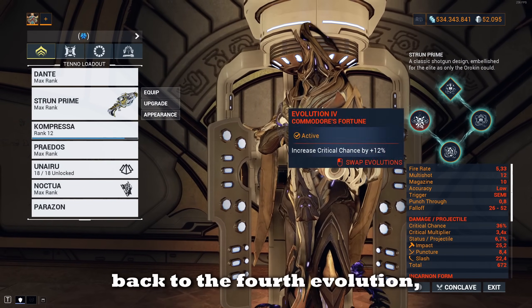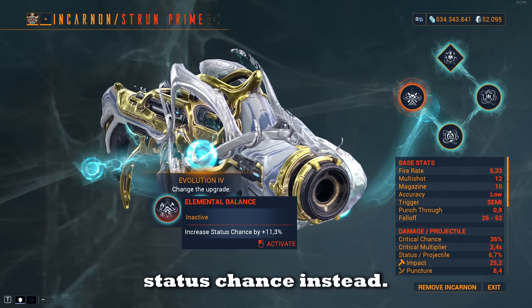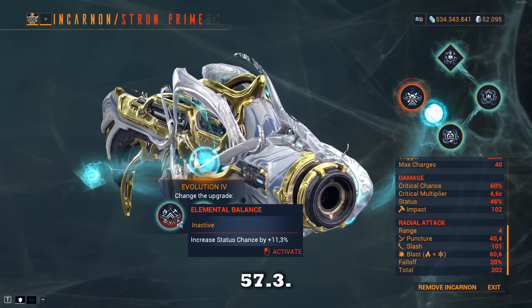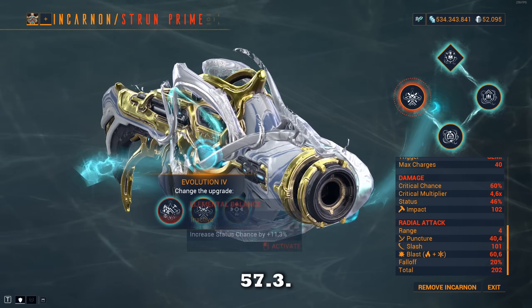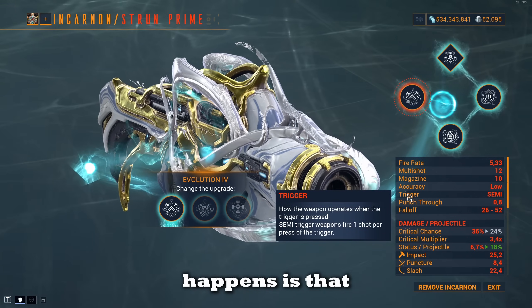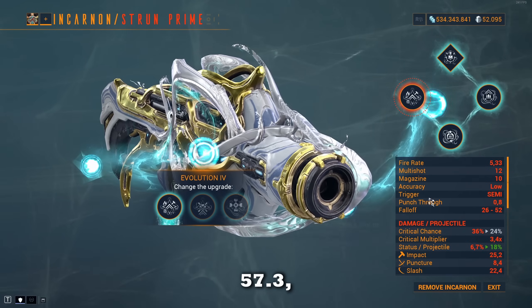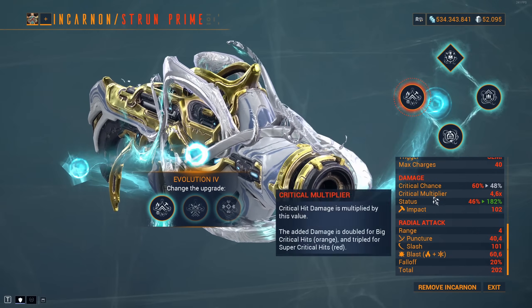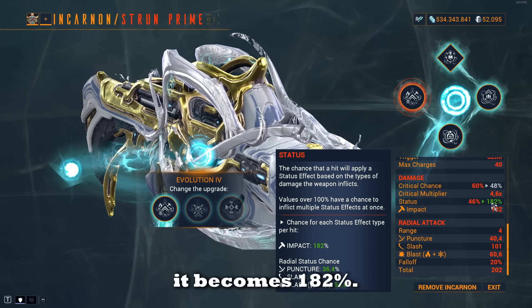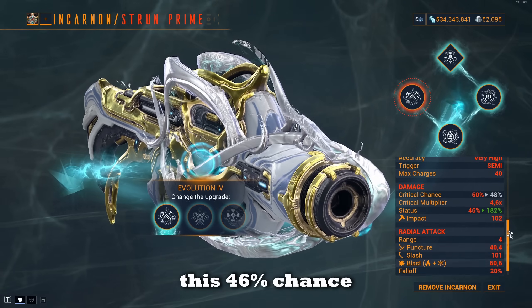Now if we take that mod off and go back to the fourth evolution, and pick the status chance option instead, instead of being 46% it should become 57.3%. But what actually happens is that the status chance becomes 182% instead of 57.3%.